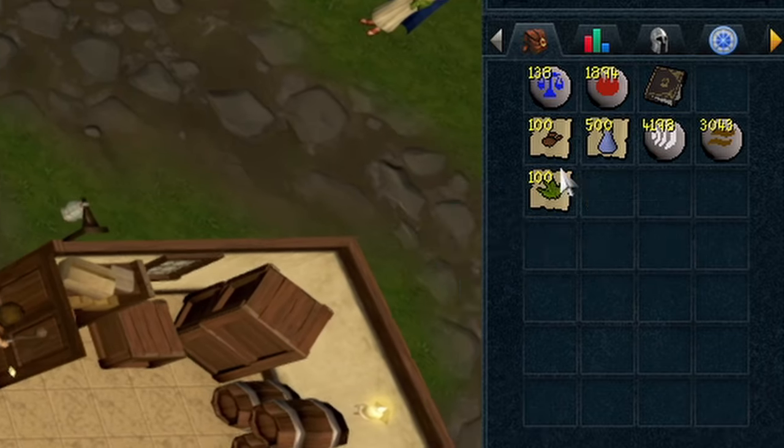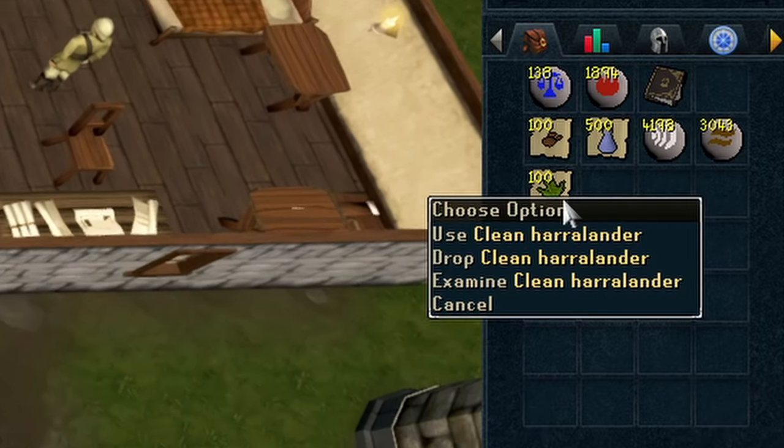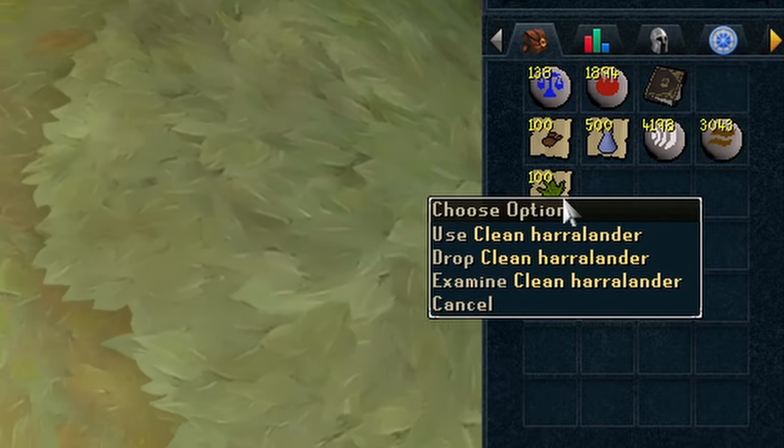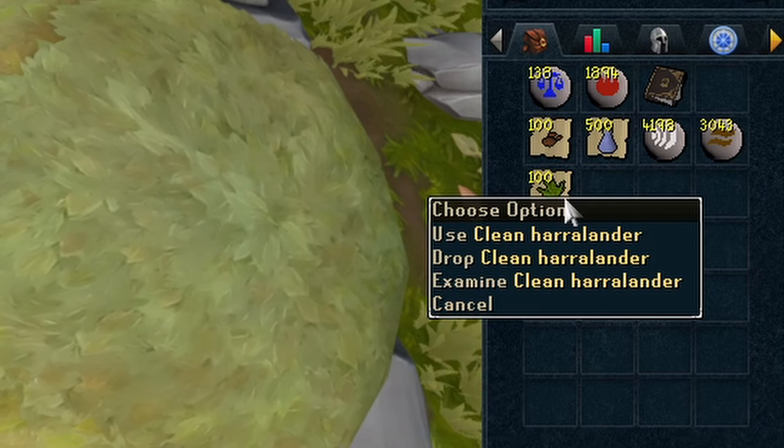Now I think it's time we train Herblore. We got some harlander, we got some chocolate dust, we got some water-filled vials — we're going to make some energy potions and hopefully get up to about level 30 or 31, and then maybe we can do Eadgar's Ruse in the future.